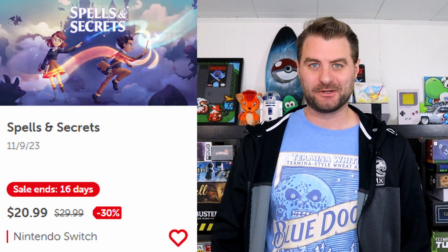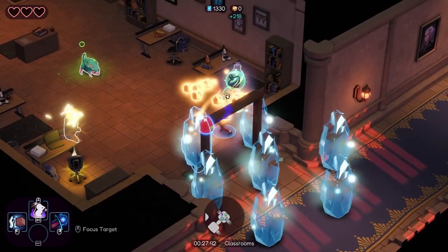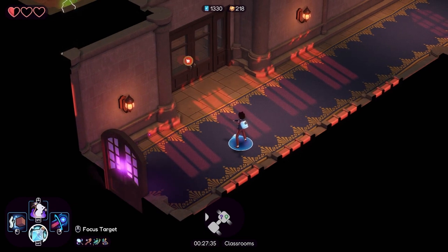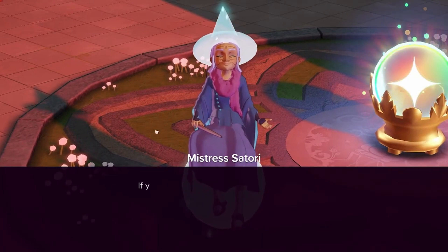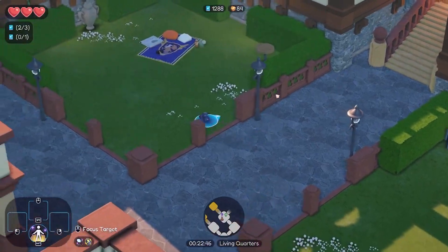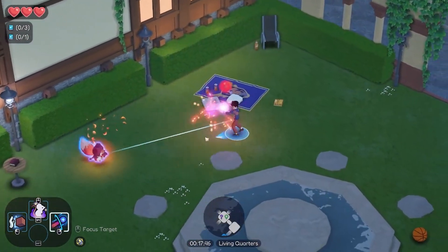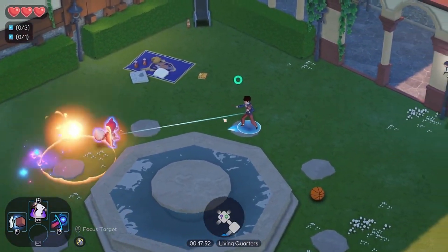The next game is Spells and Secrets. In this game, you play as a student at a magical school, kind of similar to Hogwarts in Harry Potter. But this time around, the school has been ambushed and taken over by an evil organization called the Crown. It's a roguelike action game where you need to explore the school, rescue the other students and teachers, and stop this evil organization. Along the way, you'll learn different spells and abilities to enhance your powers. It also has some light puzzle elements and different ways to power up your character. If you're looking for a fun wizard-based adventure game, this one's worth checking out.